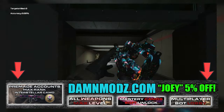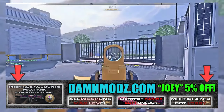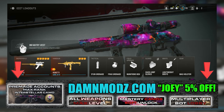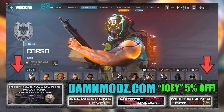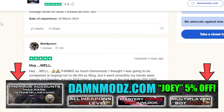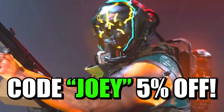Quick word from sponsor Damn Mods — they offer the quickest and safest Call of Duty Modern Warfare 3 boosting services and pre-made accounts for all platforms. You can unlock the Interstellar and Borealis camos, get the nuke skin, and there are way more services at DamnMods.com. Use code Joey for five percent off and check out their reviews or join their Discord.